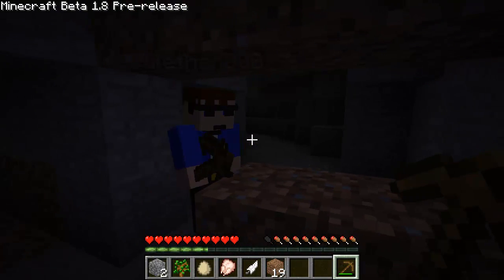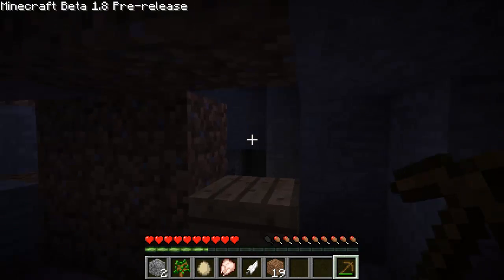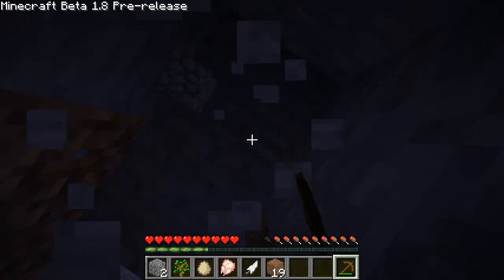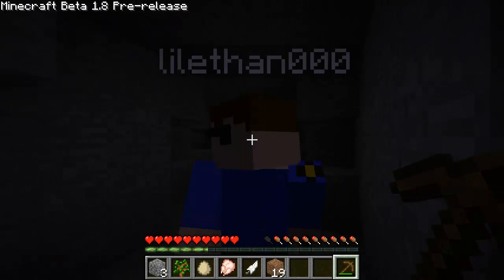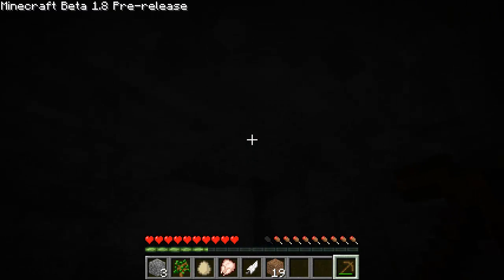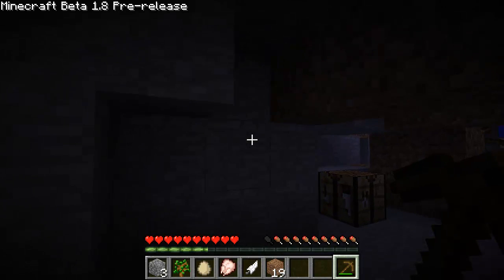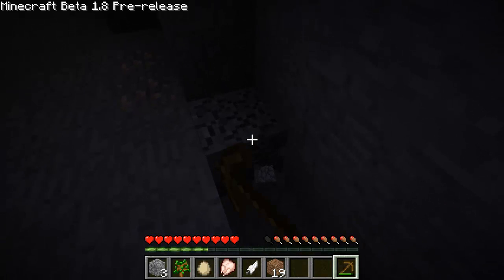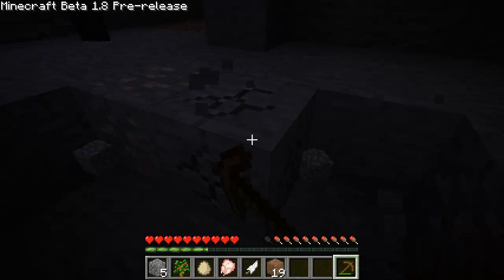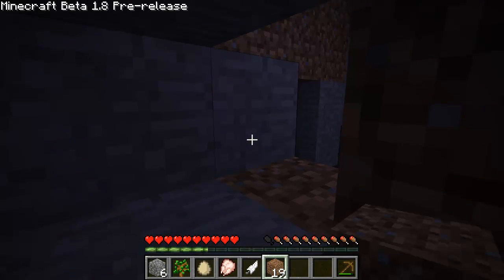I'm gonna go find coal. Wow, there's nothing here — wait, there's a dead end. Oh it's a dead end — absolutely awesome. Is it daytime? Any coal? There's iron but no coal; usually there's coal around iron. There's a deadly spider. Those new blue spiders — cave spiders — can get through a one-by-one hole, I don't know if you knew that.